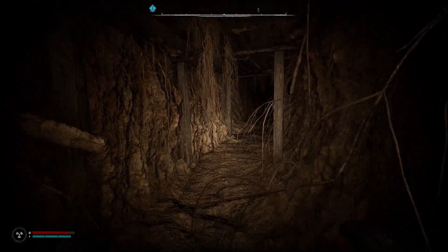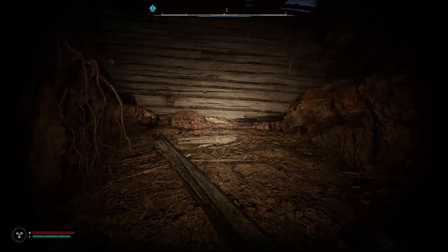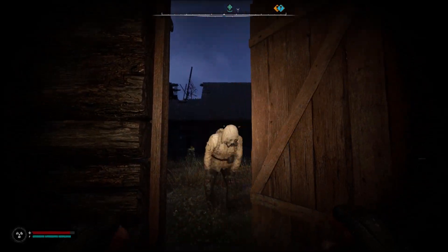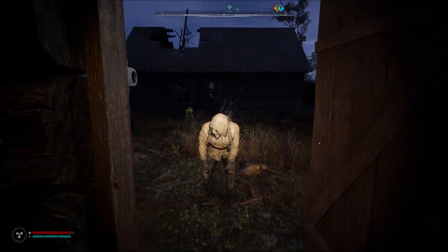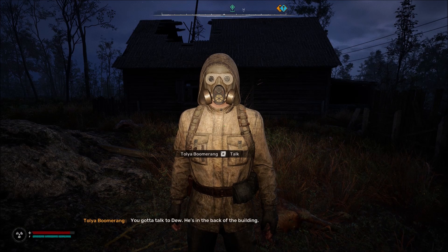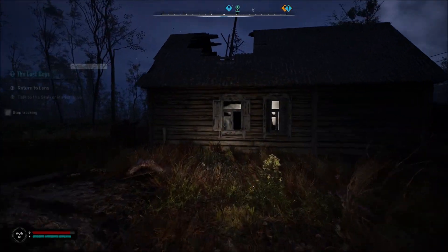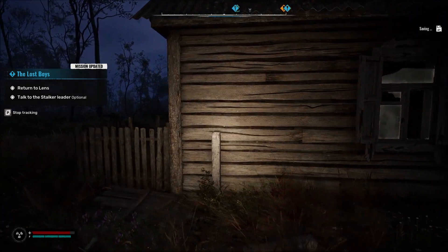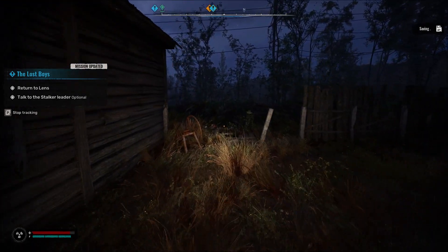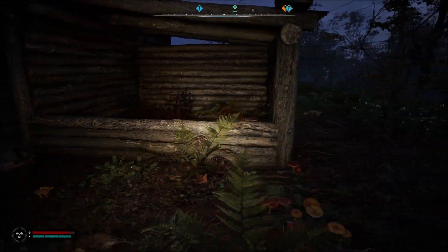I think they're just around that other area. Hold your fire - it's a stalker. You gotta talk to the dude, he's in the back of the building. Something tells me this guy might help us in the future - so why would we want to really kill him or anything, you know what I mean?